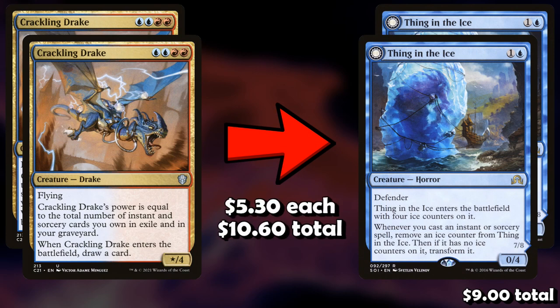Next, we can take out two Crackling Drake for two Thing in the Ice. Crackling Drake isn't always played in this deck, and when it is it's usually one or two copies. This deck is very good at filtering through itself, so you really only need one or two. No deck plays four Crackling Drakes — it's like a 50/50 whether it's played at all. Thing in the Ice — a lot of copies have been cut recently in favor of Ledger Shredder, but on a budget two Thing in the Ice is fine. They're around $7 to $8 each and make the deck much better, particularly against aggro.